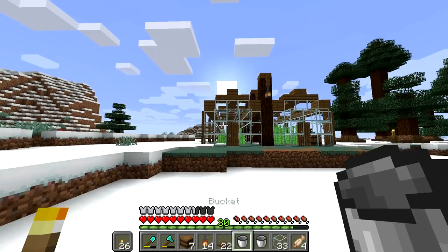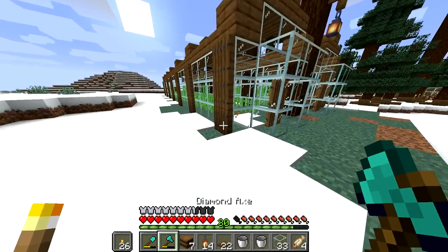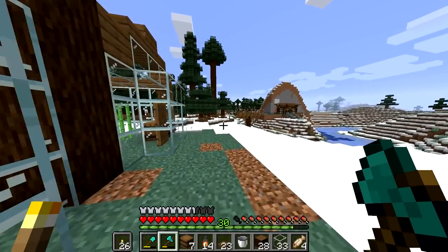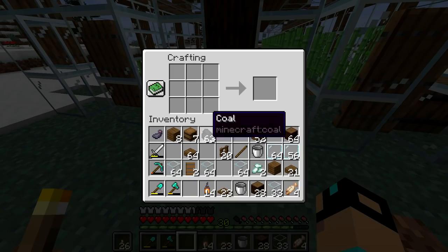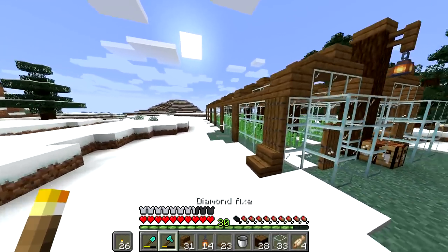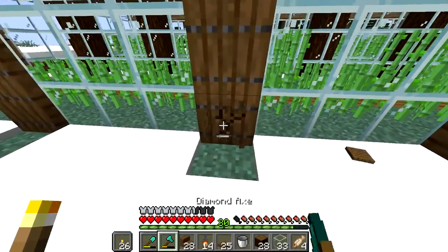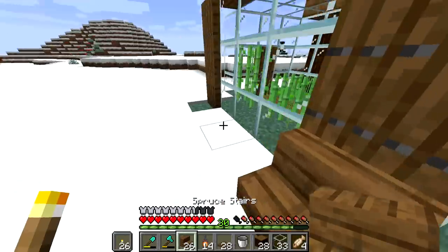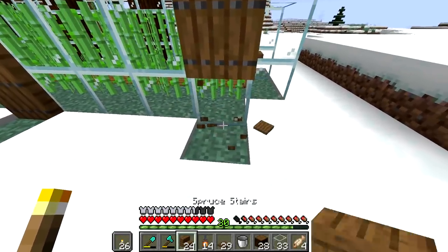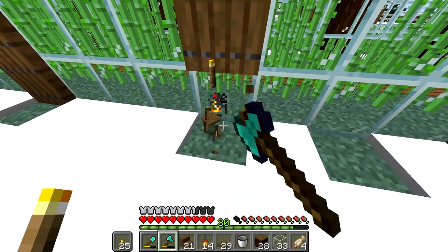That looks pretty cool. I think we could add even more texture, but I think I'm going to be going beyond what I need to do here. I think if I put a staircase right here — because if it's just straight down to trap doors it's almost like it's too thin, but when you have this little stair on the bottom it just looks better. I can't be wasting trap doors either — these things are hard to make. As far as how the front and back is going to go, I think I'm just going to leave it how it is.